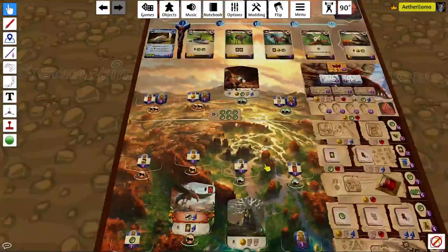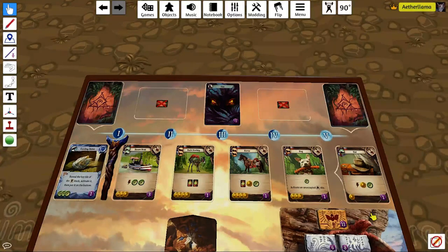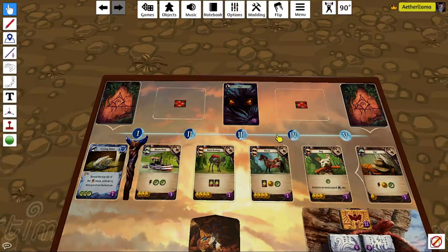But before you do that, check to see what items are available. If there is an item that costs one and gives two resources, you can start by buying that. Also, if there are items that give you three resources, then you can try and buy those before anyone else gets them.